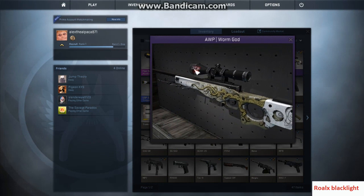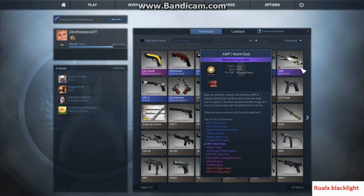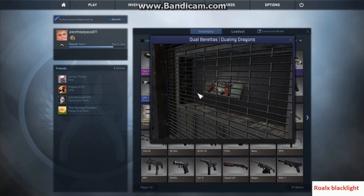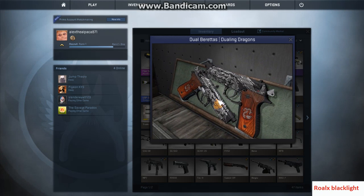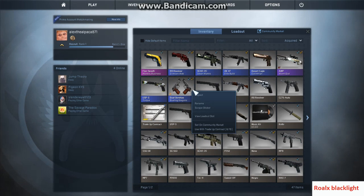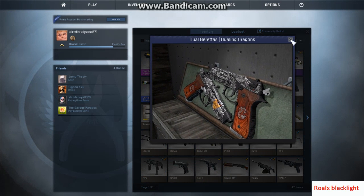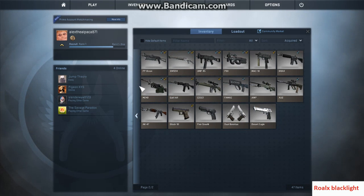I bought this because I play in op lobbies, and I actually have that sticker right there — one of the face stickers. That's pretty cool. It's the OP Worm God. I have these — these are the Dual Berettas Dueling Dragons. I put the Thug Life sticker on there. They actually look pretty cool. They're well worn but they actually look really good — like there's not really much wear on them, you can't really tell much.